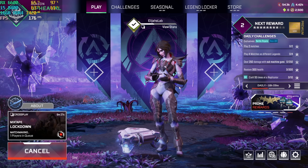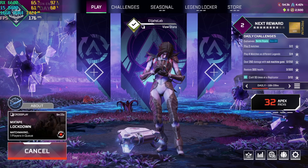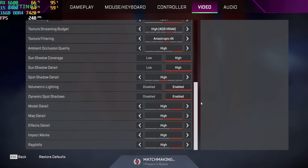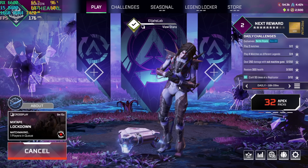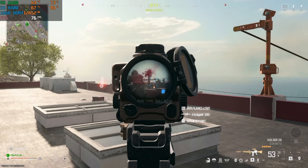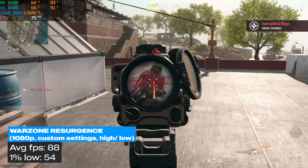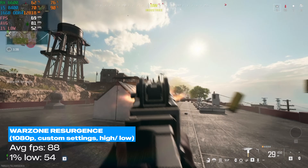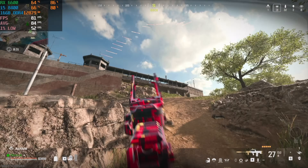I tried testing in Apex Legends, but I couldn't even get in a game and wasn't going to wait all day. Using all high settings, in the lobby we were getting around 170 FPS — I bet in an actual match we'd get close to an average of 100. Finally in Warzone, one of my favorite games right now, I played Resurgence at 1080p with all settings on high except shadows and lighting which were set to low. With that configuration, we averaged 88 FPS with a 1% low of 54.